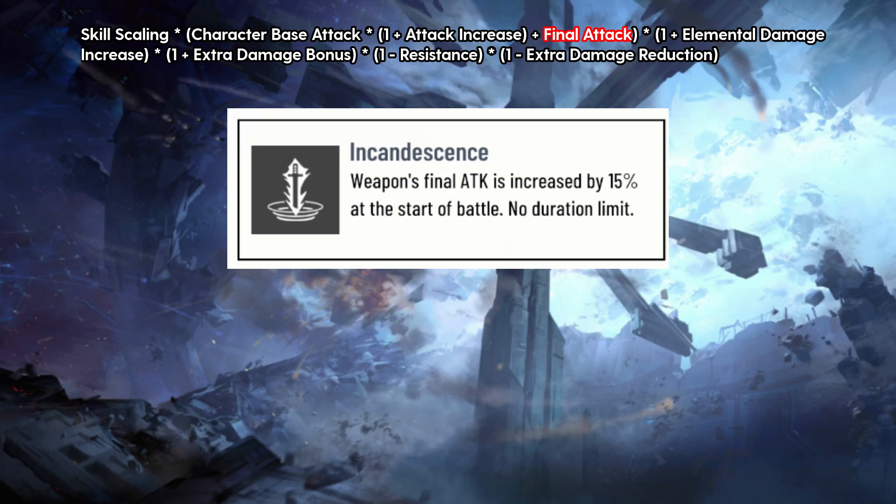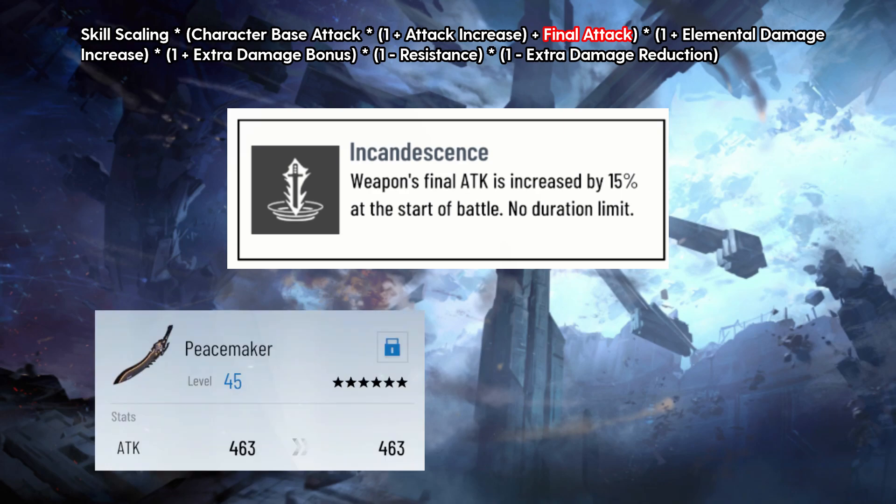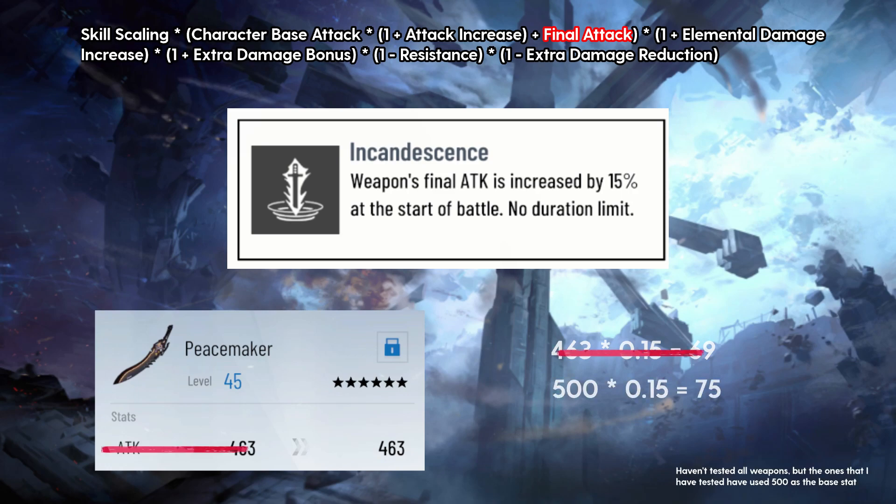In the future, pet attack increase will also be in this category. I've seen a lot of misconceptions about what the first weapon resonance actually does, and I'll say right now that Incandescence is not plus 15% damage, or something like an extra 15% damage to your final hit of an attack. It's actually just an extra attack stat that is added after attack increase calculations. Although the description makes you think it's 15% of the weapon attack stat, it isn't. Since Peacemaker has 463 attack, 15% of that would be 69. But Curl doesn't actually use the stat of a 6-star weapon and just uses 500 regardless of the weapon. 15% of 500 is 75, so if you have a first slot 6-star weapon resonance, then final attack will be 75, otherwise it will be 0.